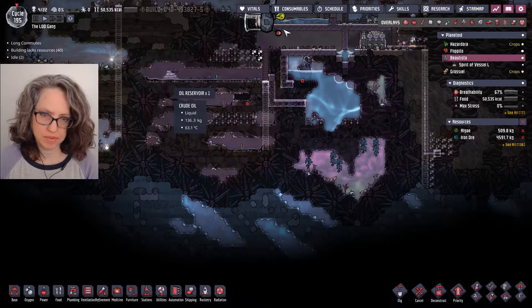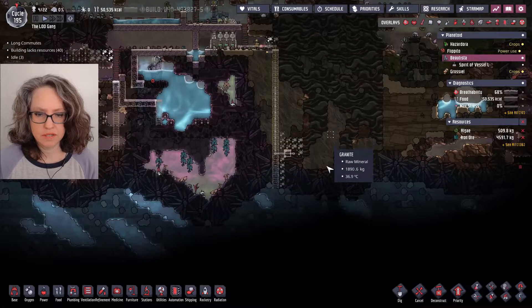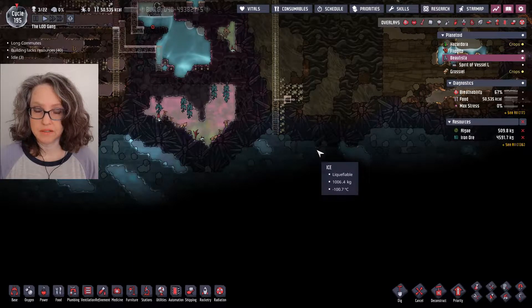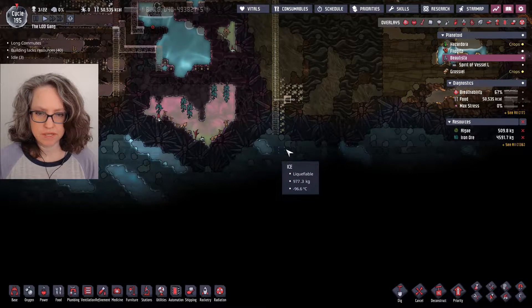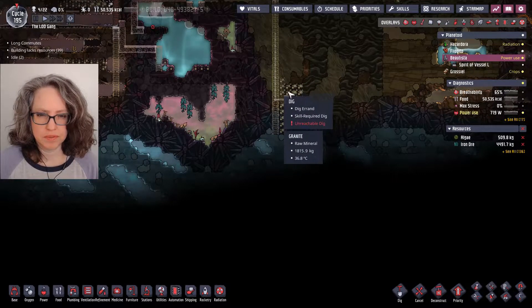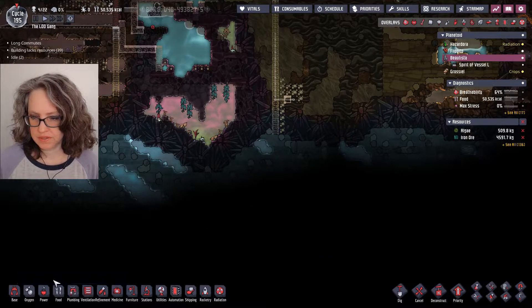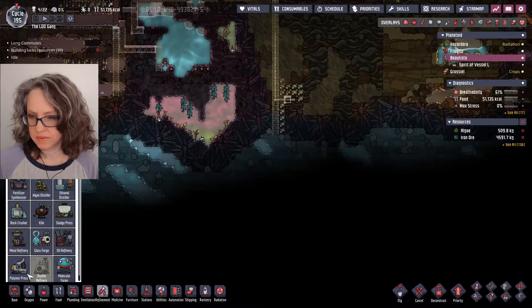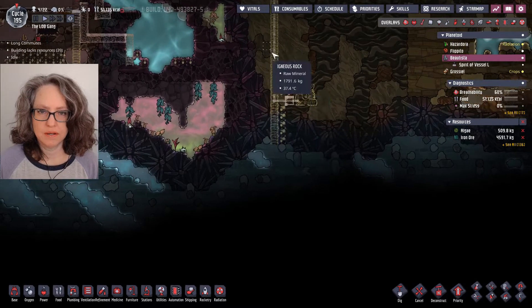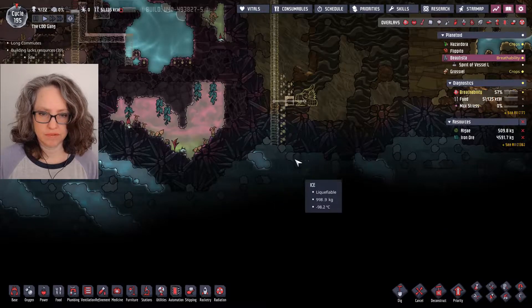This is planned out, but there's no access to it right now. At first I was thinking to put the plastic maker over here so the steam would get cooled, but then I realized this is way too cold and the steam would turn to ice. So I'll put the plastic thing — the polymer press — up here, and get some passive cooling from the core down here.